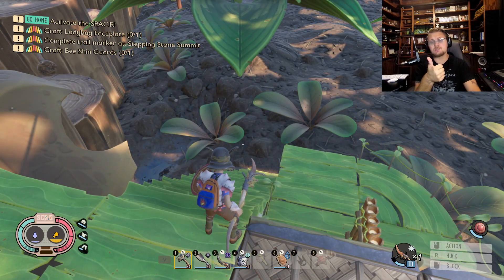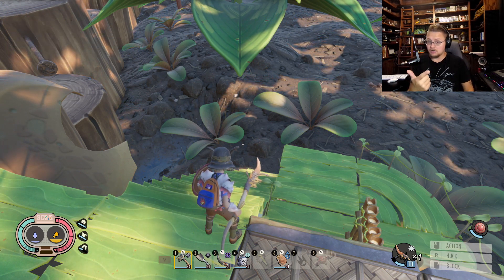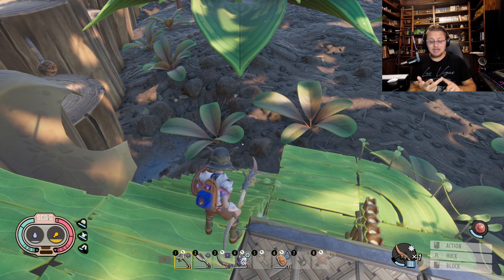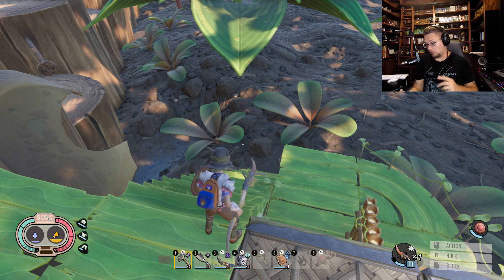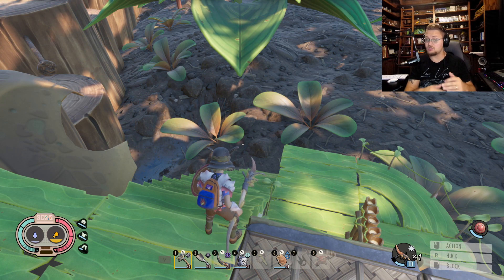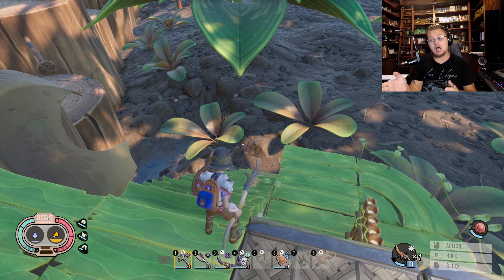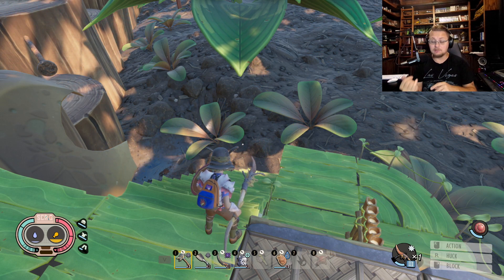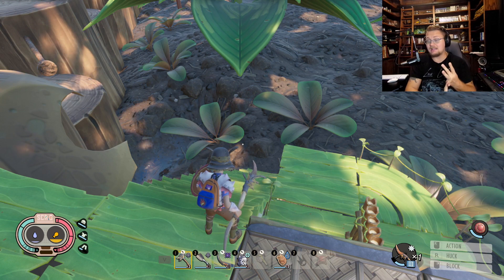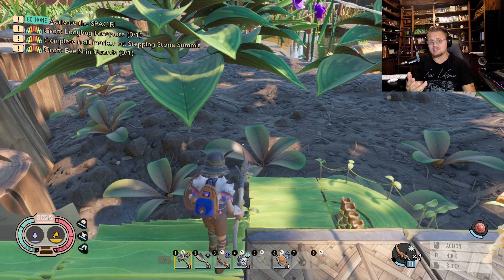Here's why this build works so well: spears lower enemy armor and defense, and the shield also lowers enemy defense — both together really drive down that defense so you do more damage. The armor pieces make it so that blocking leads to more crits, and more crits means more damage. On top of that, crits trigger bleed damage, you have corrosion lowering the enemy's attack, and the spear swings fast — it all compounds into something really strong.